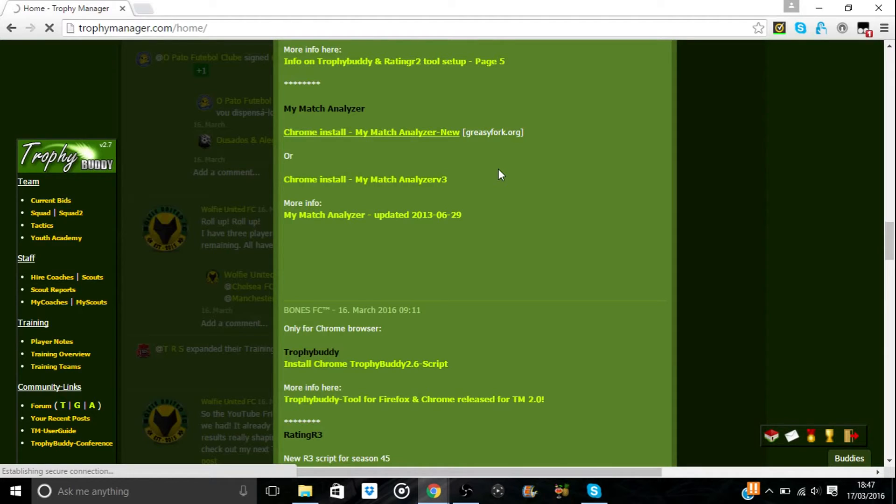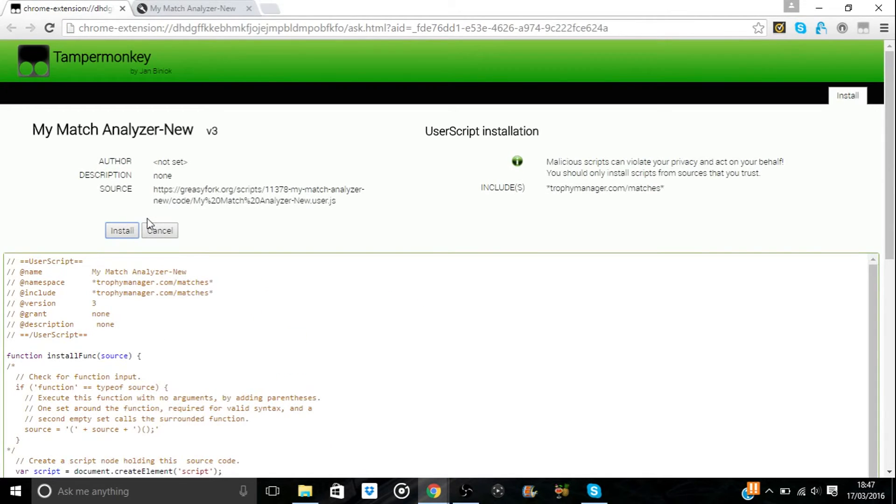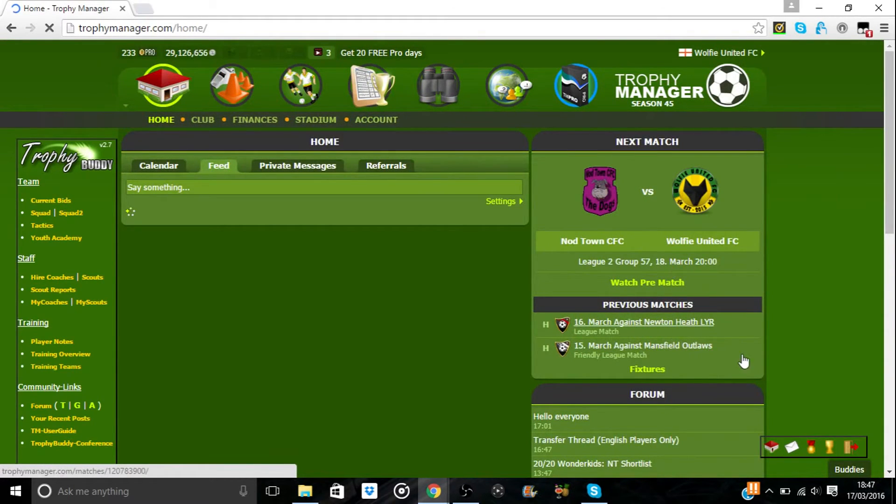My Match Analyzer is also on Greasy Fork, so it's nice and easy to use. My internet is playing up so I'm going to cut ahead to when Greasy Fork has loaded. Here we go, now it works. Just as we did with Rating R3, click 'Install this script' — this takes you to another Tamper Monkey page and you click install. All done, lovely jubbly.